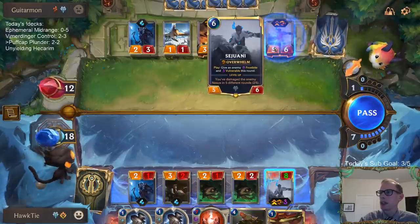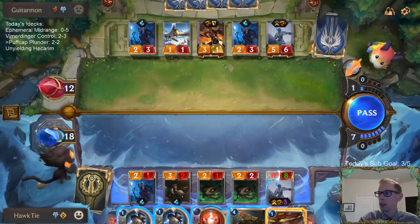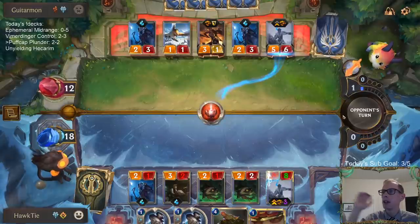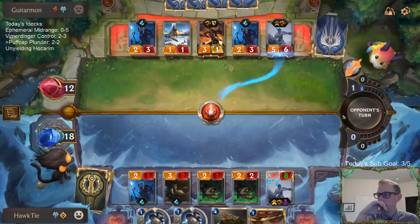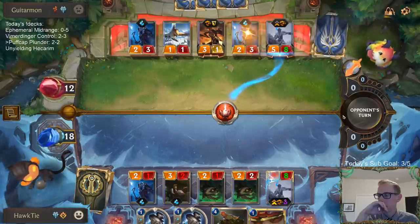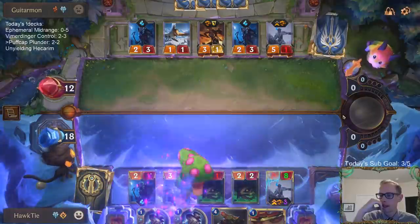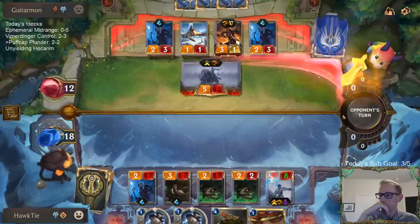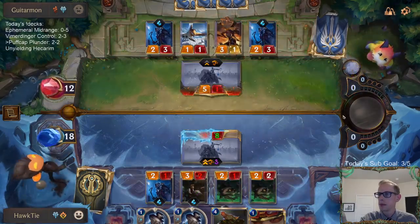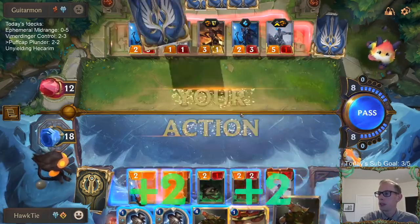If I Thermogenic Beam this and then they have Elixir of Iron, what does my turn look like? Still not that bad — that's only 5 power. Even if they have Elixir of Iron, still not that bad. Come on, draw Puff Cap — be 5 out of 5. No Puff Cap.